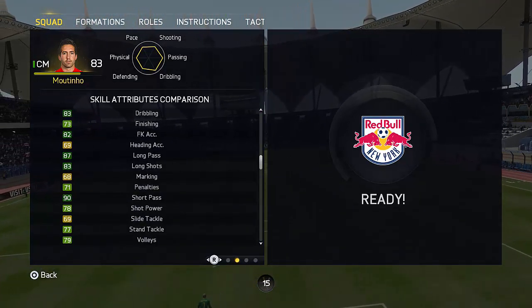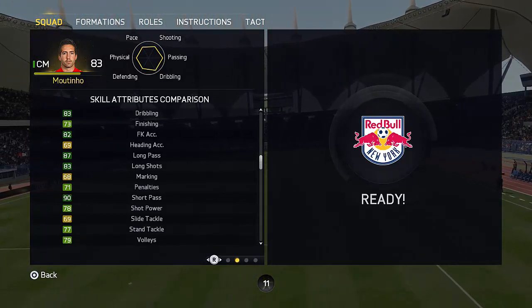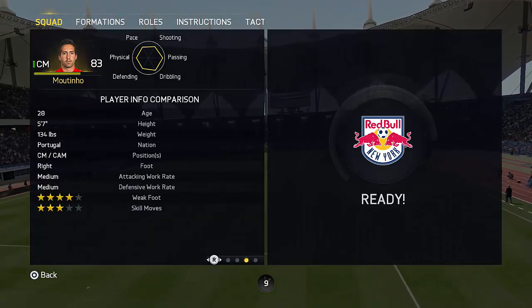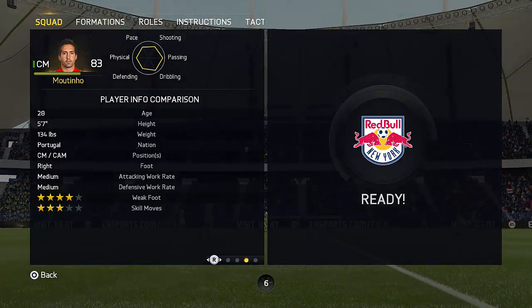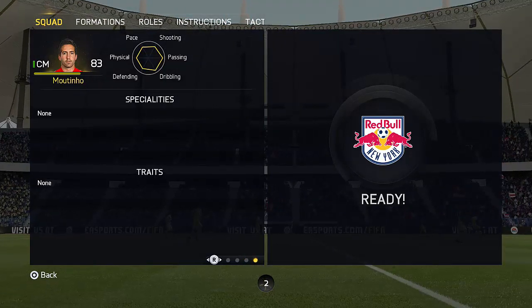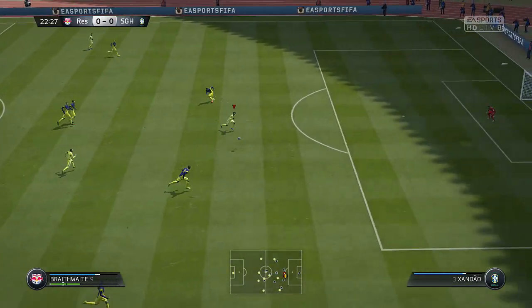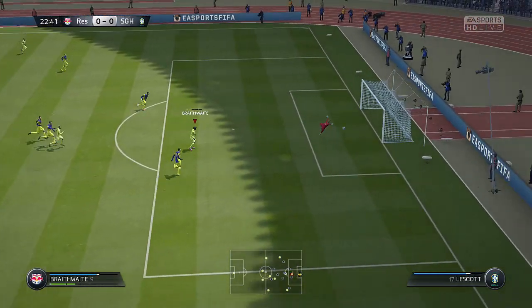Tackling wise, when he did lose the ball he won it back, and defensively pretty damn good. On the ball, no complaints — his dribbling felt a lot better than that 83 which is what you can see there. His passing with both his left and his right foot was awesome, whether it was a short pass, long pass, over the top, through ball, cross — Moutinho can definitely provide assists. Shooting wise his shots are really powerful as well, which is great to see.